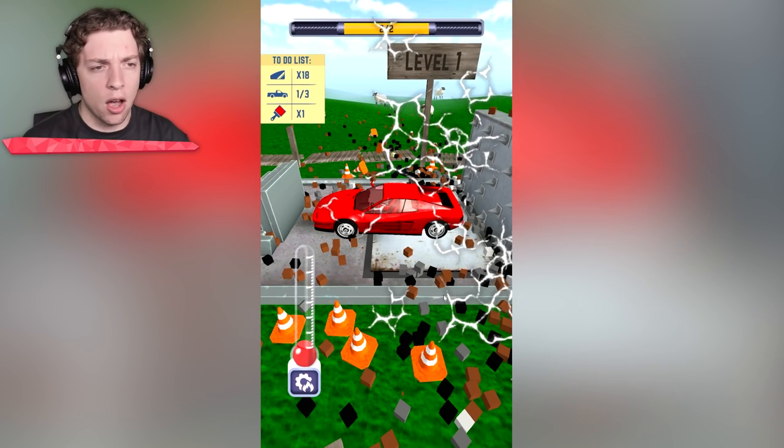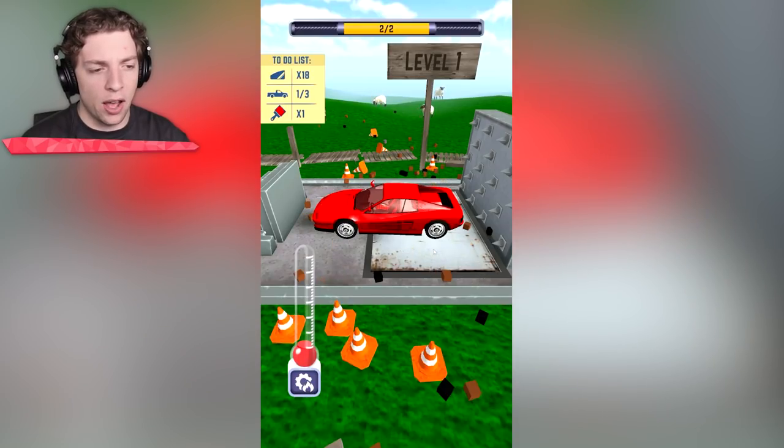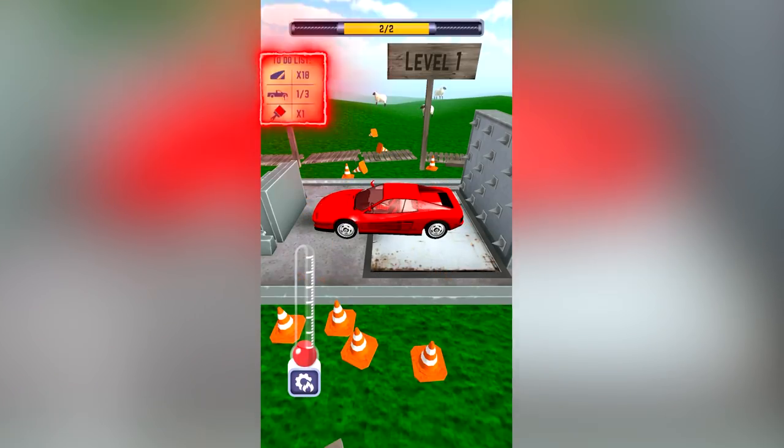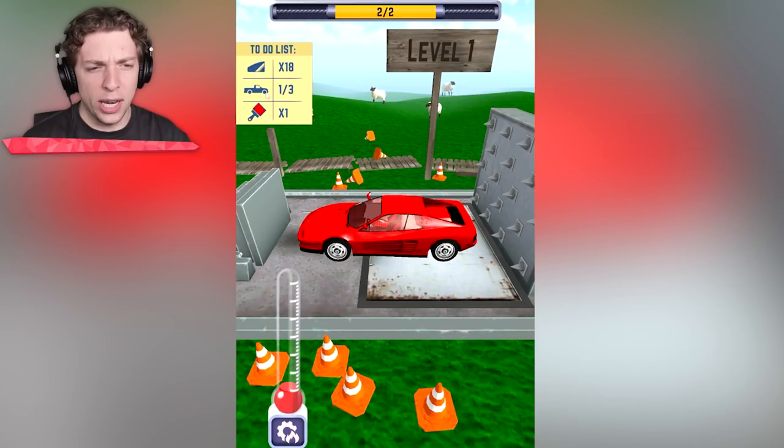It disappeared. And there we go — it's given us the next car to destroy. This one's looking a bit nicer, I almost feel bad. We also have a to-do list up here. Destroy three cars, something to do with windows, and then paint.